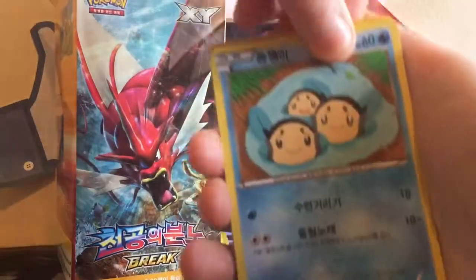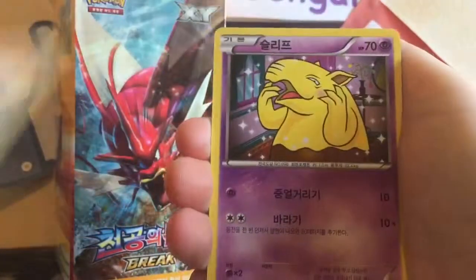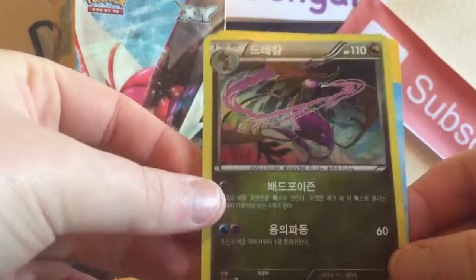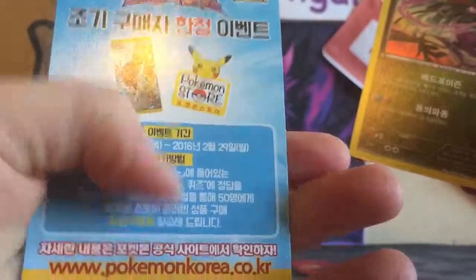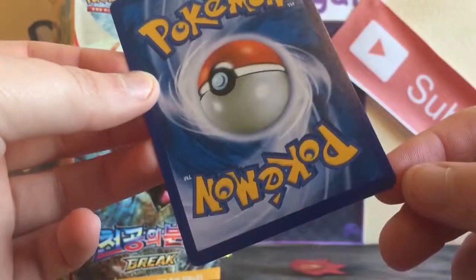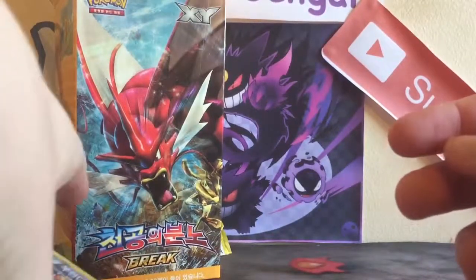Starting off here with a Timple, a Slowbro, a Drowzee, Pangoro — first pack is a holo rare, nice! A Dragalge. The back is exactly like Pokémon — like the English one. These cards are actually better quality; you can see there's like no white chipping or anything on it. These are pretty nice. That is a cool pack.